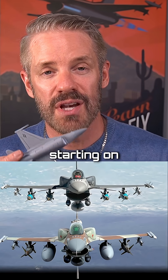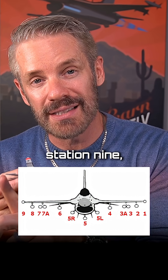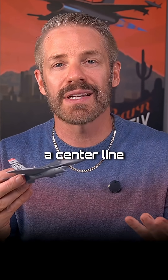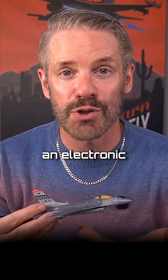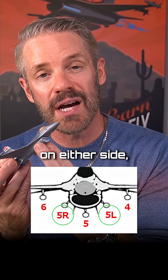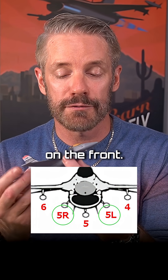The F-16 has nine hardpoints. Starting on the wingtip, which we call station one, all the way through station nine, the other wingtip. Station five would be the centerline, where you'd typically have a centerline tank or maybe an electronic countermeasure pod. Additionally, it's got two chin mounts, one on either side, where you may be carrying an HTS pod or targeting pod up front.